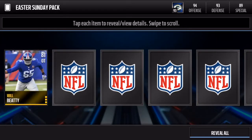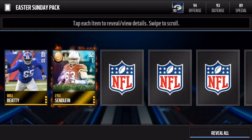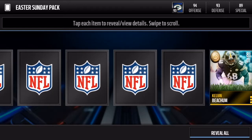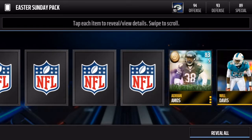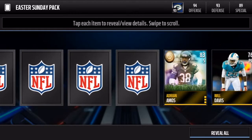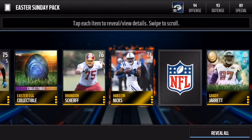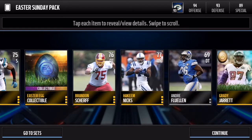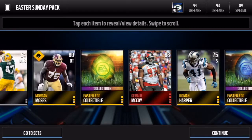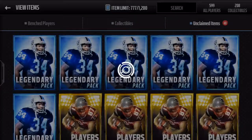Maybe we can pull an elite player in them, maybe not. These are the best ones: Kelvin — I always want to say Kevin — and Lyle Sendlein, Will Davis, Jake Ryan, Adrian Amos — one of the two. Another Easter player, Easter collectible, Gerald McCoy — there we go! No elite Easter players, but we got four... five Easter players and a Gerald McCoy — not bad, we got an elite, so I'm happy.